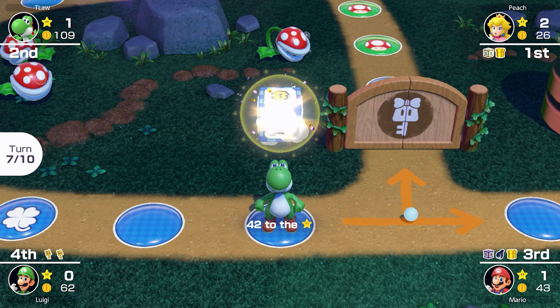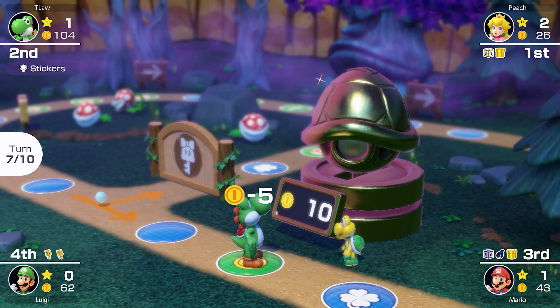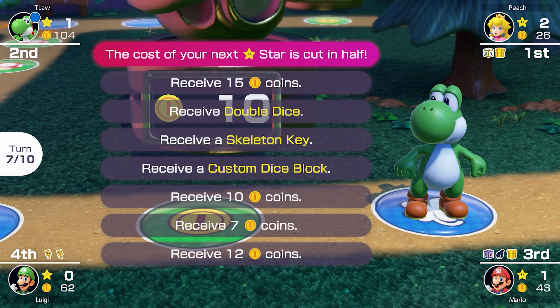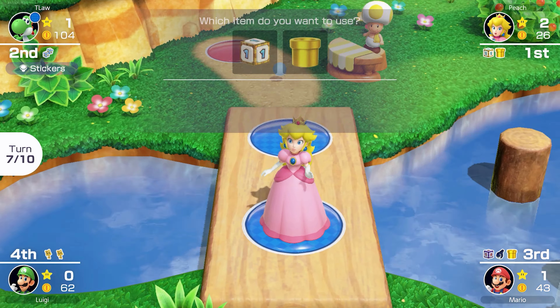The goal is to get to the item shop before turn 10, and that three is not ideal. We do get the lucky space — hopefully we get a double dice or custom dice so we can move pretty far next turn. There's a lot of options for coins but we don't really need coins. Double dice — yes, that's exactly what I wanted.